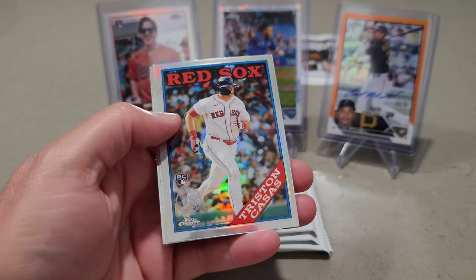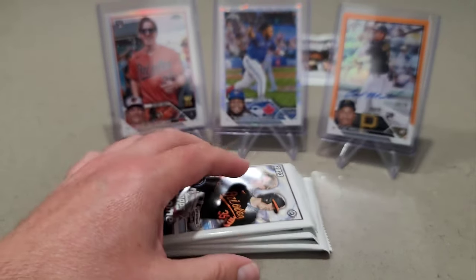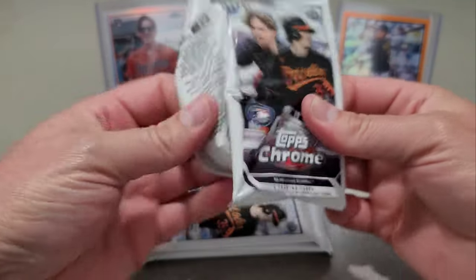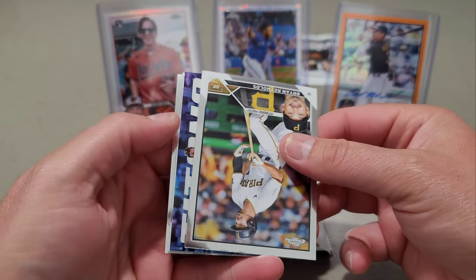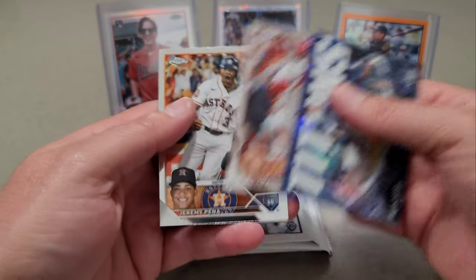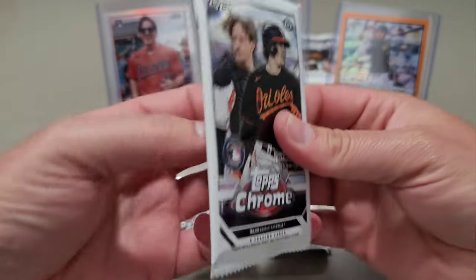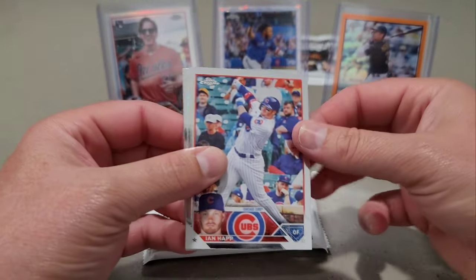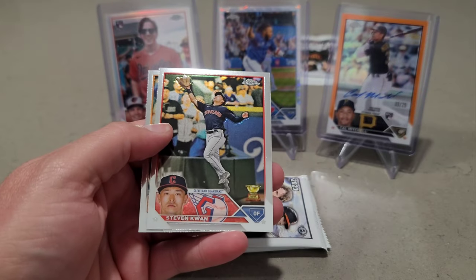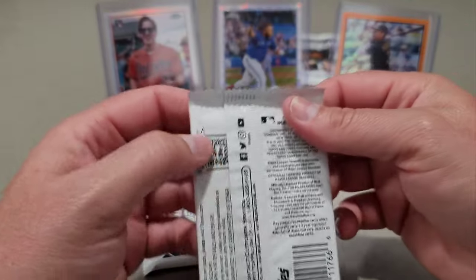Shane Bieber, 88, Cossus, Drew Rasmussen, and Justin Verlander. We do have a Titans in here — Juan Soto. Brian Reynolds, Nolan Gorman, and Jeremy Peña. A few more packs to go. Ian Happ. We have Miguel Vargas as our refractor. Steven Kwan, Steven Kwan, Spencer Torkelson — haven't called his name lately.